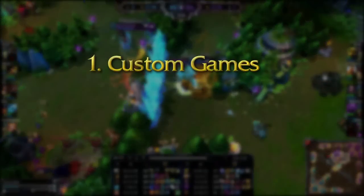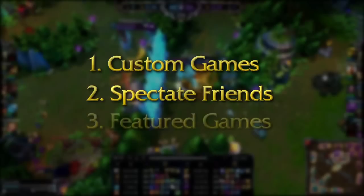There are three ways to view a game: the Custom Game Lobby, Spectate Your Friends, and Featured Games.